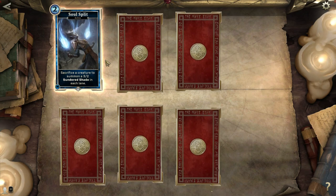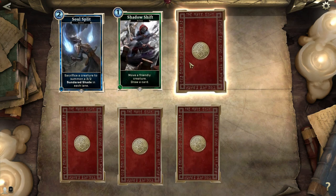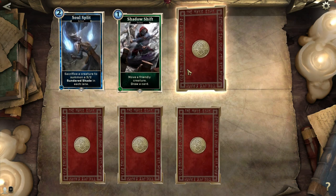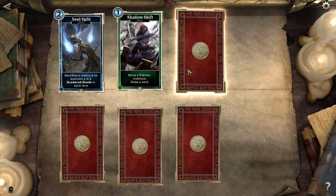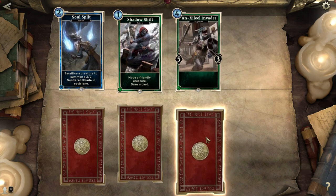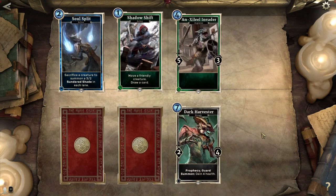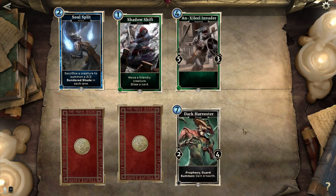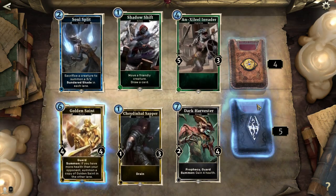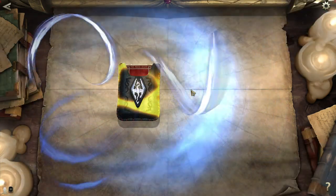Sacrifice a creature to summon a 3-2 Sundered Chain in each lane — kinda nice. Shadow Shift: move a friendly creature and draw a card. That's really good for creatures that gain plus one, plus one every time they move. I have a Caravan Guard deck built around that, so that's pretty nice. Annex Eel Invader again, Dark Harvester again — I don't understand why it costs so much, somebody help me. Chain House Chopper and Golden Saint. Happy for the Golden Saint and the Shadow Shift, but everything else — meh out of 10.